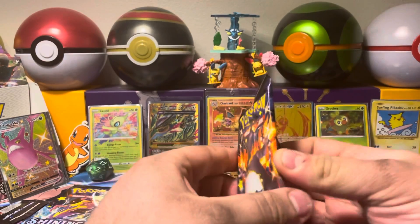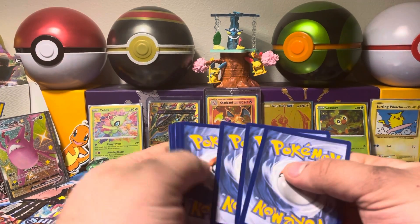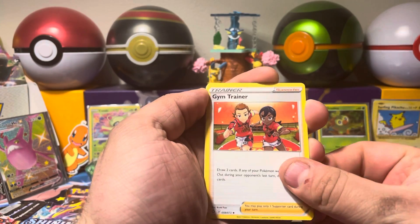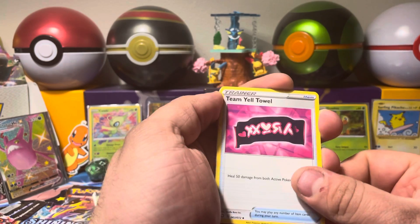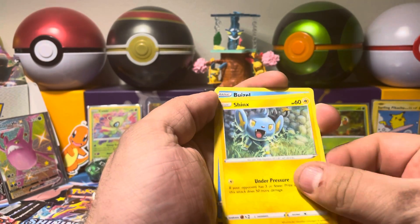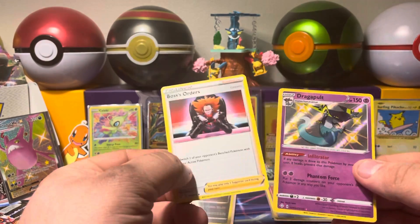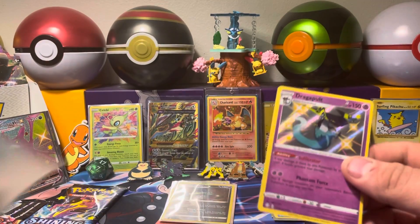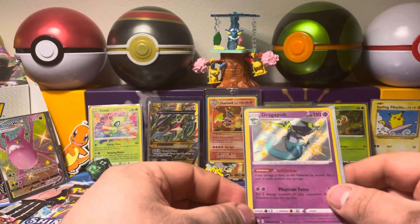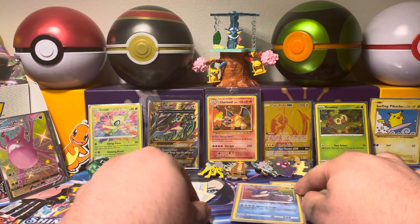Let's get into pack number six — see if that's just the beginning, maybe we can get some luck going after that pull, or maybe it used it all up. We've got a Metal or Steel-type Energy, a Gym Trainer, a Tropius, Team Yell's Towel again — seems like that's been in every pack. A Trapinch, a Koffing, a Shinx, a Buizel, a Nickit, and a Shiny Dragapult with another Boss's Orders behind it. That is a Shiny, so that's a hit for sure. We'll keep that sleeved up and put it right next to Kyogre.